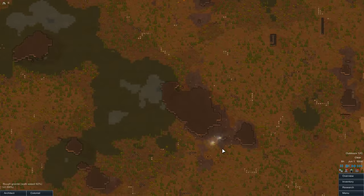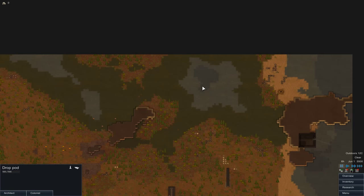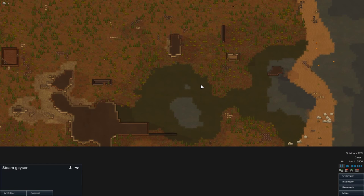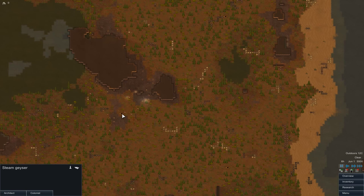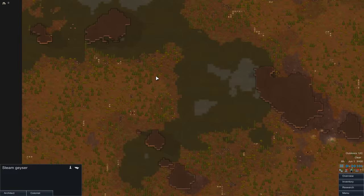First we're going to have a look around and try and decide where we want to start our base. I'm initially looking around for steam geysers — that'll enable us to use geothermal power a little later down the line, and it's really, really effective. We've had a couple so far, in fact there's a couple right where we've landed — about three almost. Also vaguely keeping an eye out for where the ore is located, which is always in the rocks around the map.